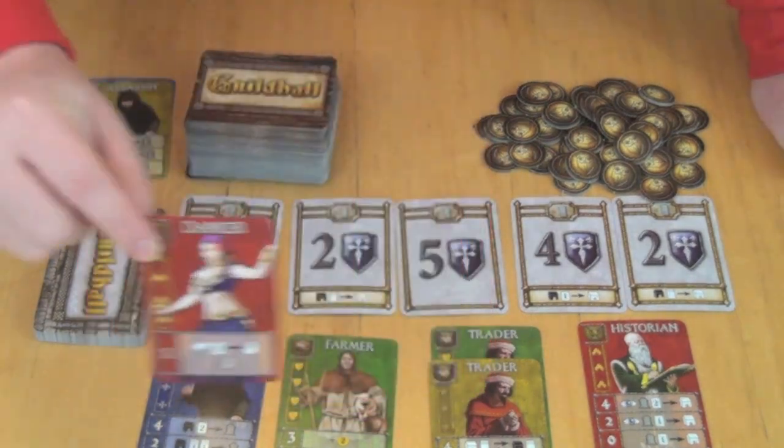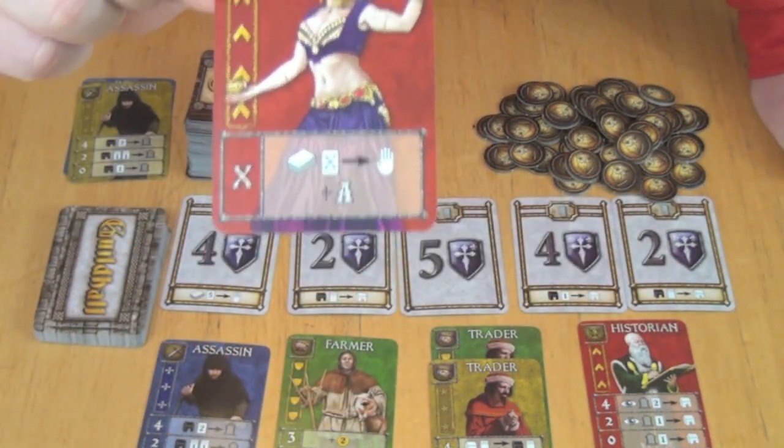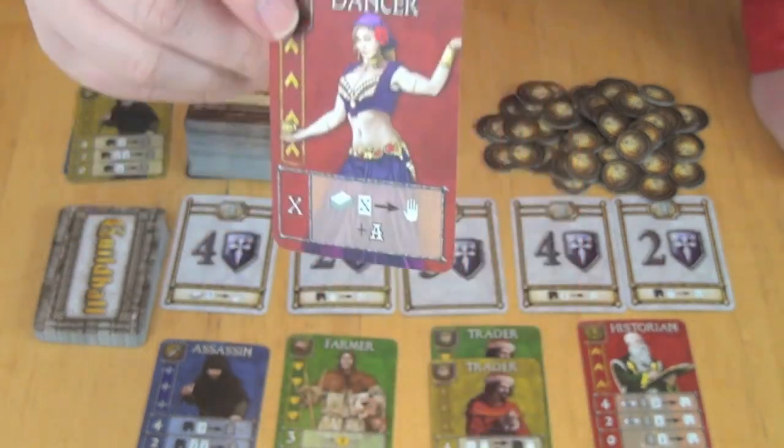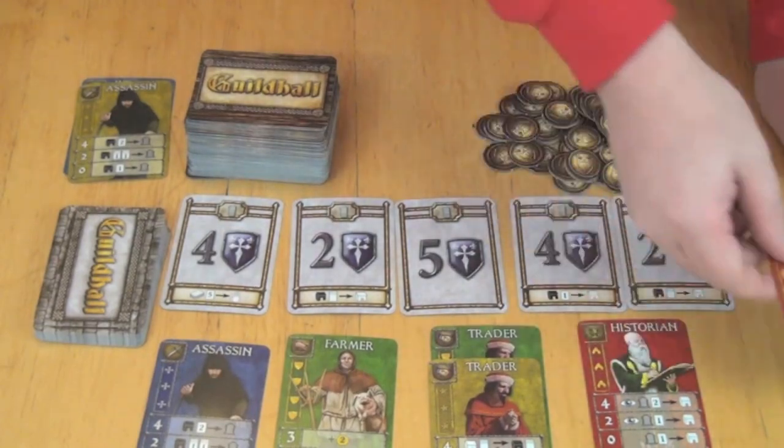We have the Dancer. This one says for each Dancer you have in your Guildhall, you get to draw a card into your hand, and additionally it will give you one extra action — so instead of having two actions on your turn, you'll get three. This card gets better the more Dancers you have in your Hall.